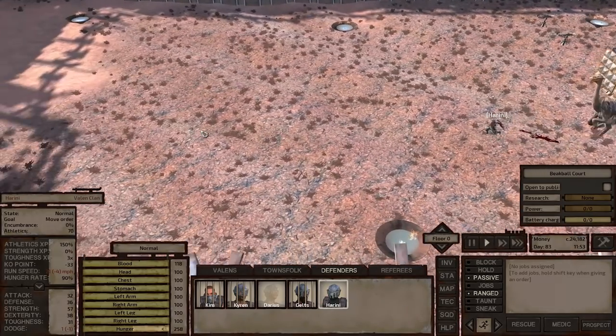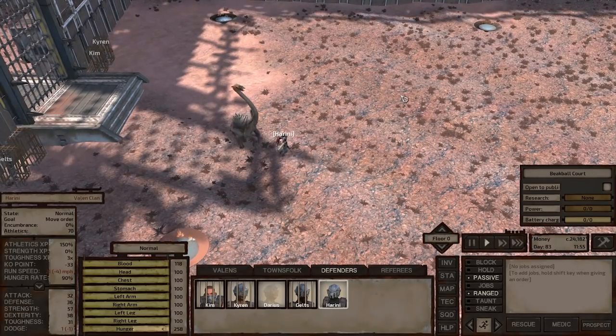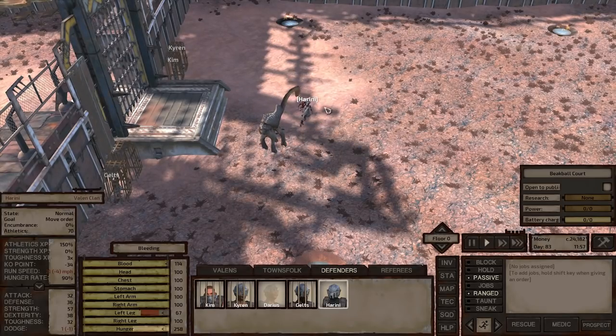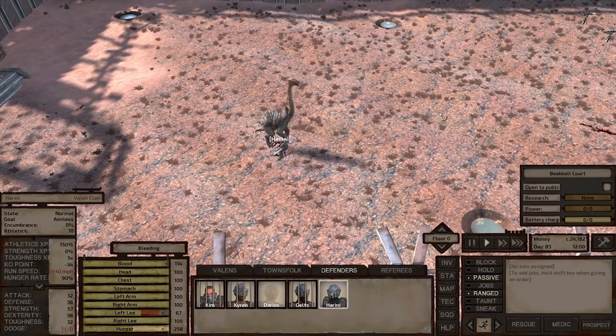That's gonna have to be a total of six points altogether in the next few rounds. Nice dodge — effective dodge. Not so much with that one. Got clipped on the left leg a tiny bit.